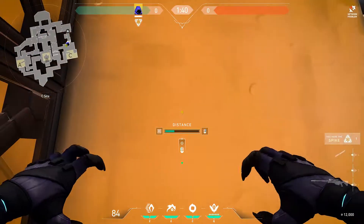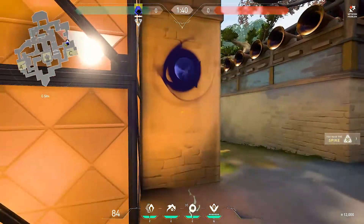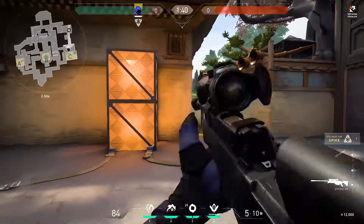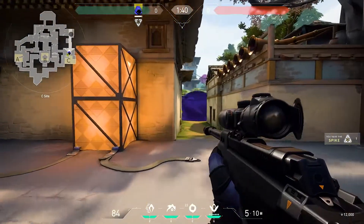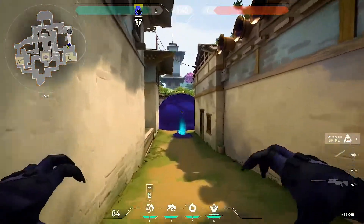Next up we have the smoke drop, which is where you drop a smoke way above where they would be peeking and then peek out right when you know it's about to hit the ground. This gives you a temporary one-way on them and is extremely useful sometimes.